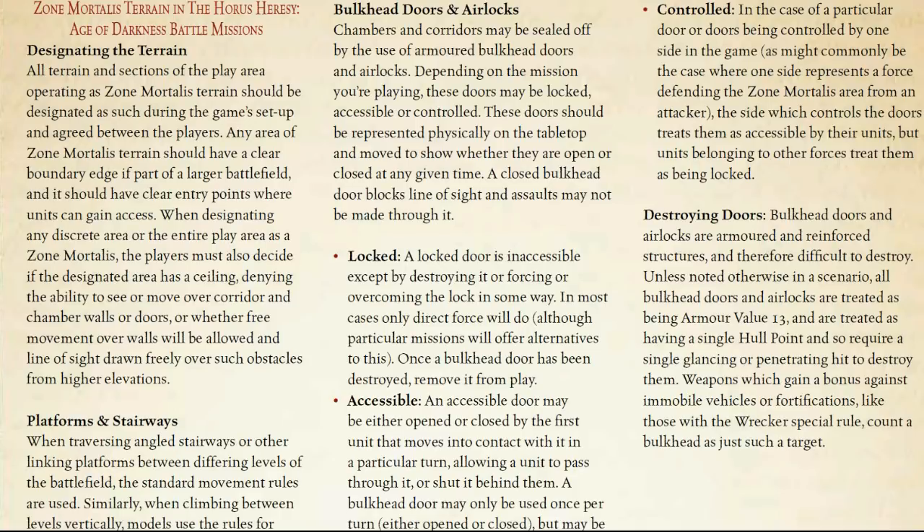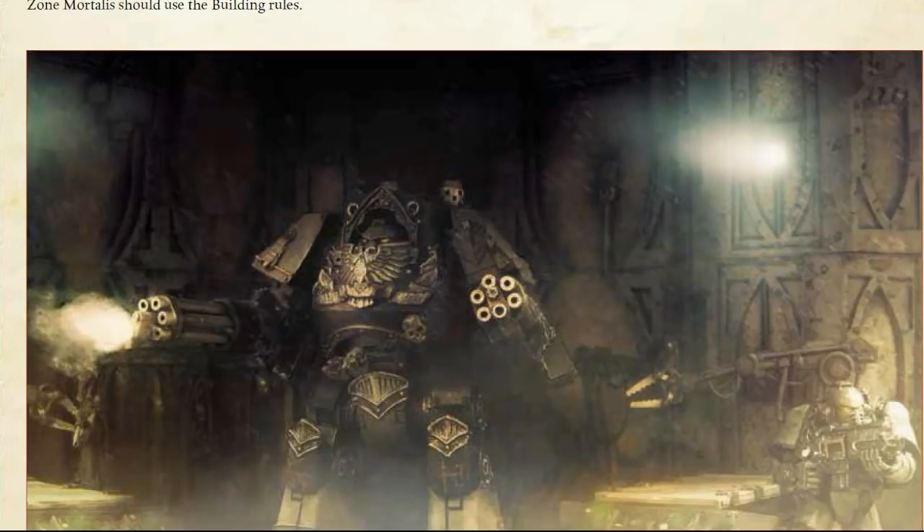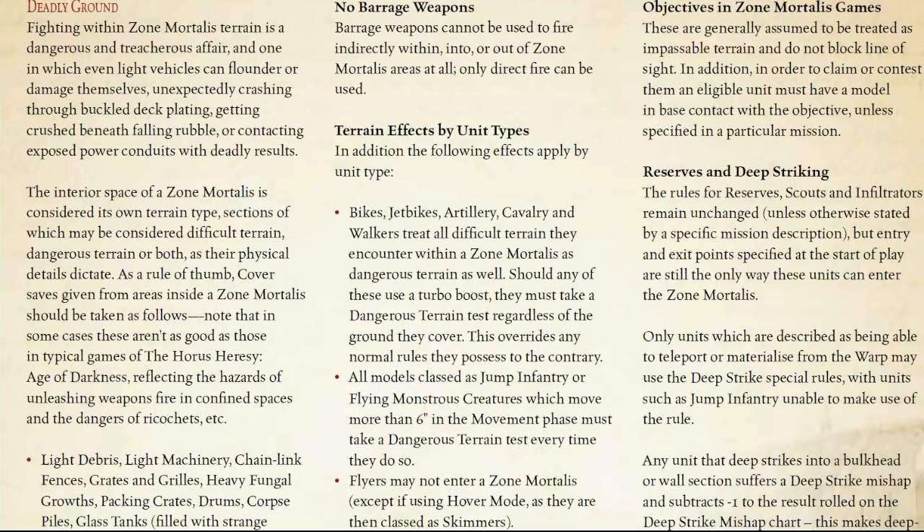There are different terrain rules including doors — they only have a single hull point and are armored at 13, so they're not that difficult to break down. No barrage weapons are allowed. If you have a weapon with a frag explosion, such as a frag missile launcher, and it scatters and hits the walls or terrain, it automatically detonates at that point and doesn't scatter further. This makes frag weaponry really, really effective. The downside, of course, is no barrage weaponry — things like Colmort and Rapiers aren't going to be allowed.